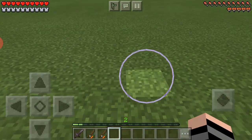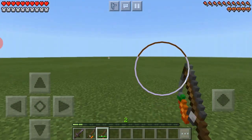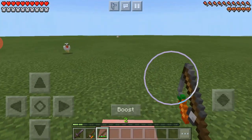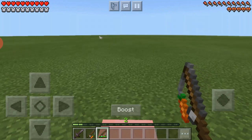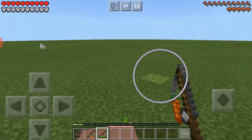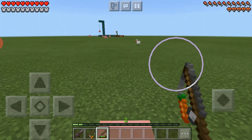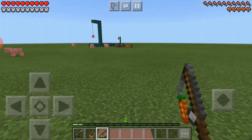So basically all you need to do — let's say I want to go there. If I boost it, he would basically go faster, but it takes durability off the carrot. So I'm just going to turn around and go straight in there. I can keep on boosting him — boosting him will help him go faster.